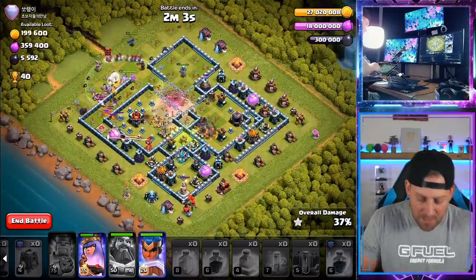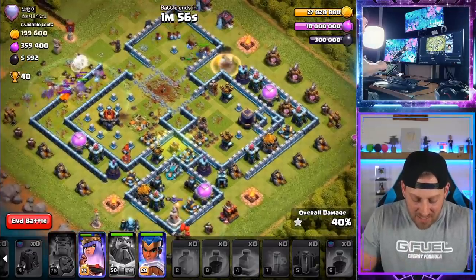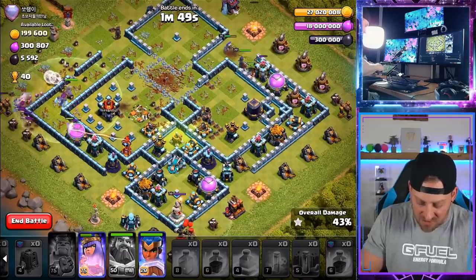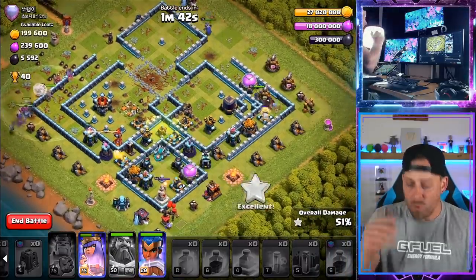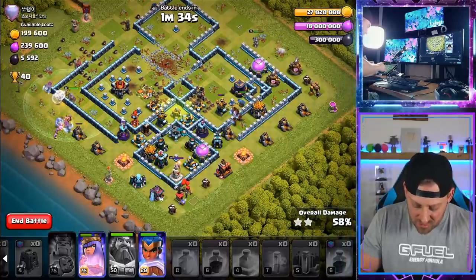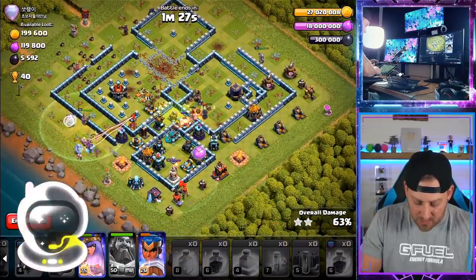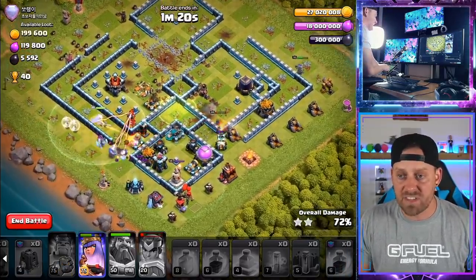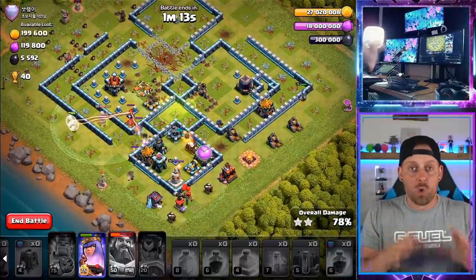The Hog Riders are coming in right now, so we're going to have the Champion go in with the Hogs behind the Queen. Queen's ability is intact. The Clan Castle troops are definitely giving our Kill Squad a bit of a hard time. But check it out — this Champion runs around the base with those Hog Riders doing a good job. The Queen is cleaning up behind. We're at 54% — remember, we got ourselves 71% with those Dragons. This Champion is being clutch. The Queen is going to be able to clean up so much behind, with the Healers on that Kill Squad.